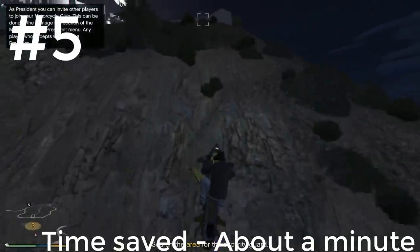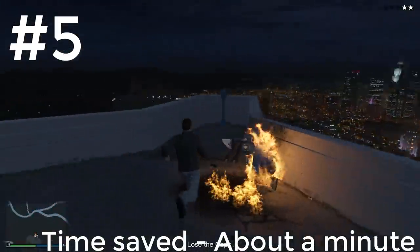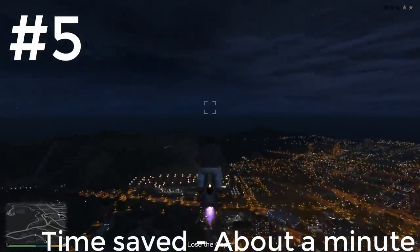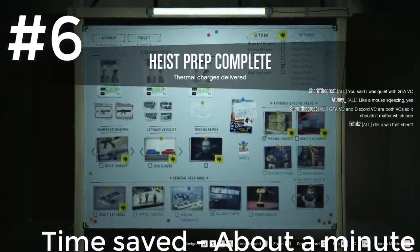Whenever you do the mission where you have to hijack the security guard's phone to hack the security cameras, it is much faster to just kill him, take his phone, and then use an Oppressor Mark II to fly over all of the cops that are searching for you. By the time you make it to the casino, you've already lost the cops that were searching for you, saving you quite a bit of time.